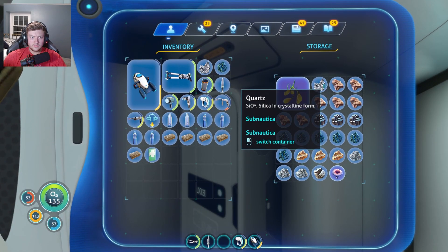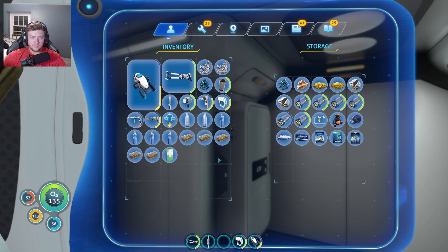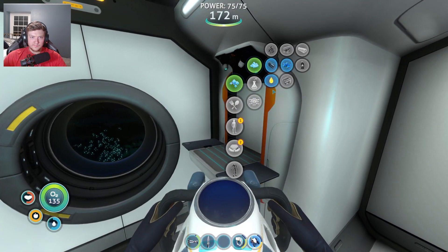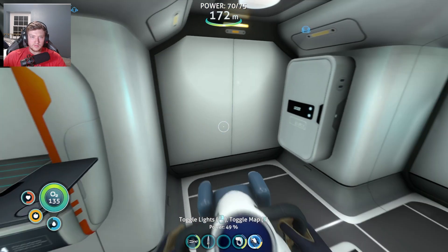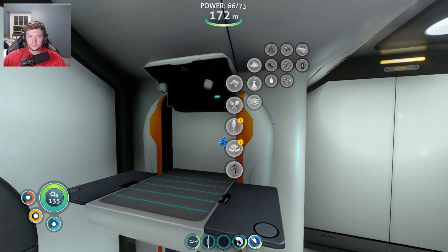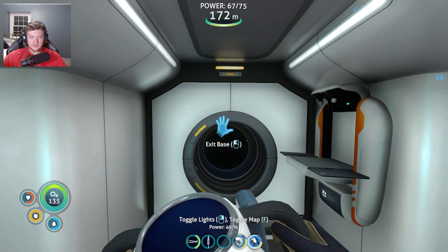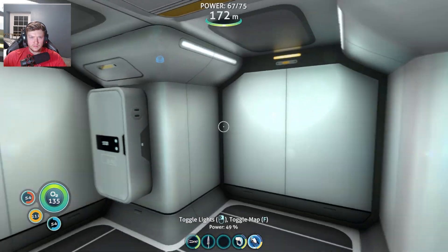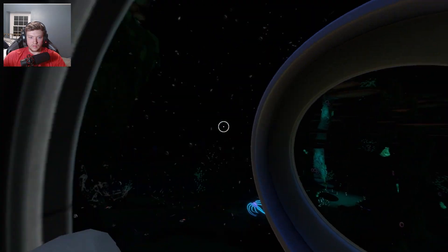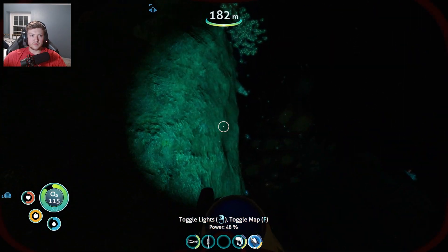We have enough to make one glass, but we need two. Do we have lubricant? We can make lubricant. We need a lead and a titanium ingot. We need 10 titanium and we have 8, so we gotta go get some more. Holy cheeks it is dark out here — a little sketchy. Let's see if we can find some titanium.